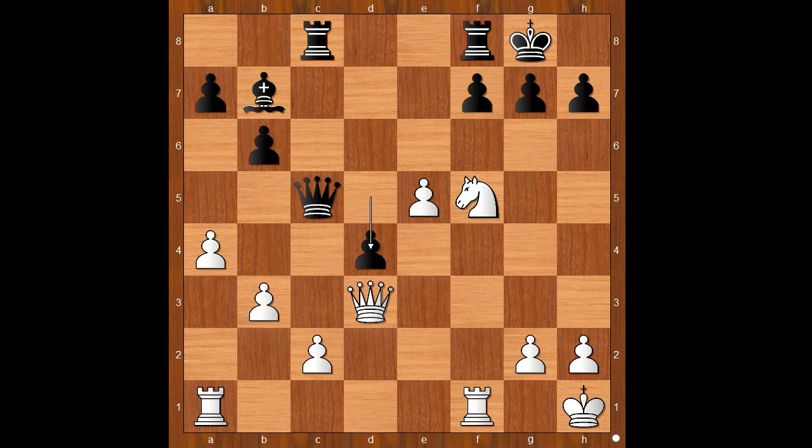How would you defend the pawn on c2? What would you do in this position? If you had the white pieces, please pause and find the best move for white. Did you pause? What did you find? This is how the player with the white pieces defended the pawn — g6 was played. Queen takes on c2 has a tiny downside.